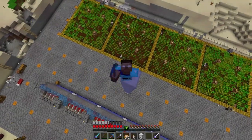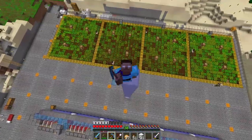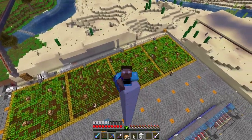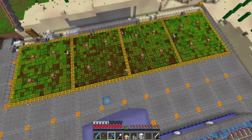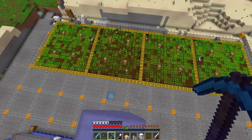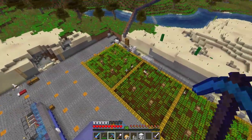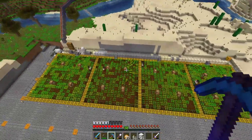Hello guys and welcome to another beautiful day on this beautiful place called Fernland. Look at those beautiful wheat farms down there. We should really have a good look at those because this is the last time we're going to see those four farms here.